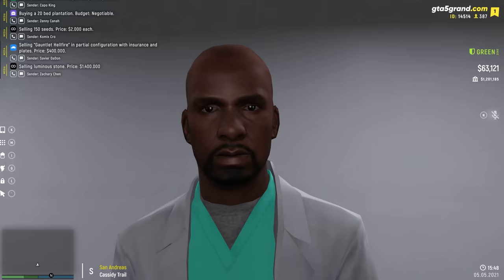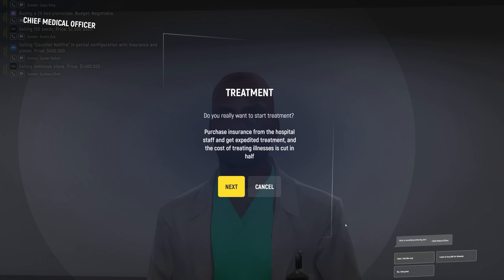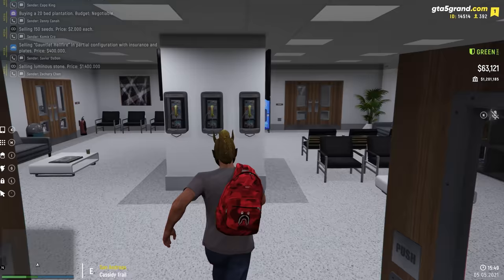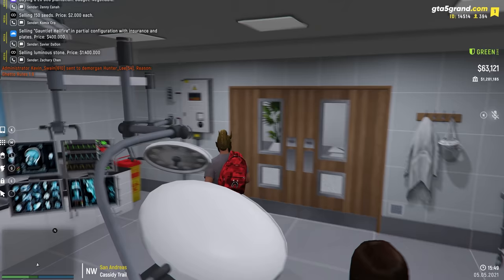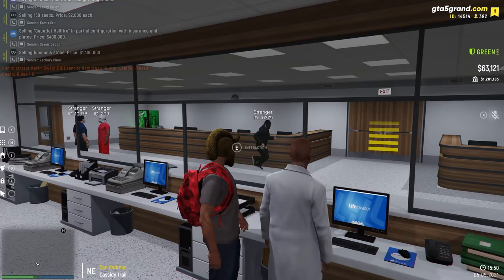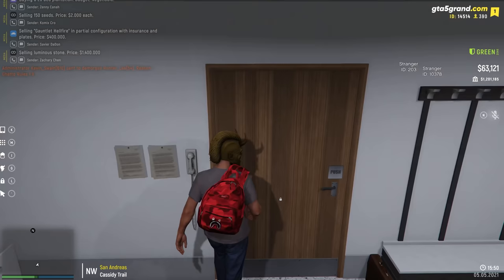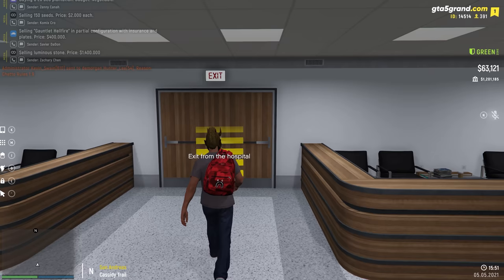This is the hospital — it can get a little laggy here because a lot of people show up. My health bar is a bit low so I'm going to get healed quickly. You just go in and wait to heal. There's a lot of cool places inside — you can literally go upstairs and run around. This is the staff-only room but they left it unlocked. We are now fully healed, let's exit the hospital.